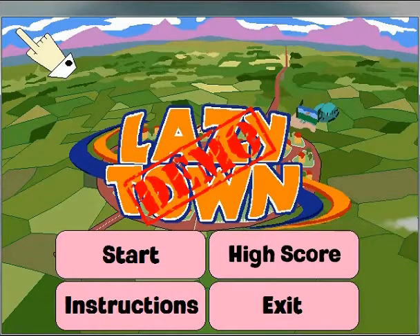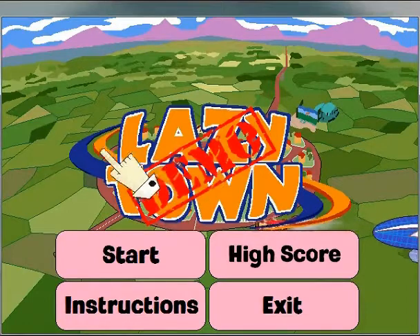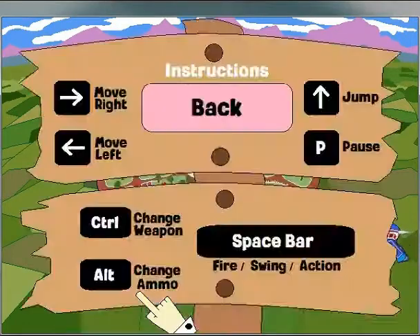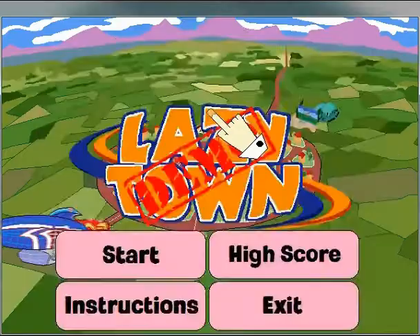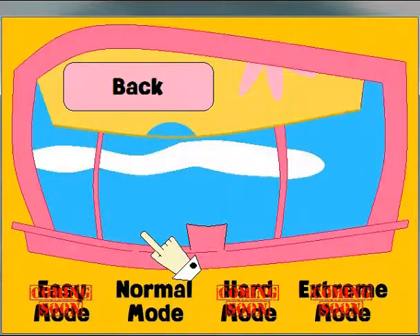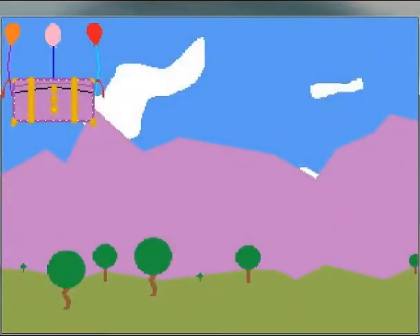It is a 2D side-scroller, platformer, shooter, so there's a lot of stuff going on. If you've never played this before, probably the first place you're going to is Instructions, and here are the seven buttons that you can press in the game — it's not incredibly complicated. You can pick your mode of difficulty. Right now, normal mode is the only one activated; the rest of them will be activated in the very end parts of the development cycle.